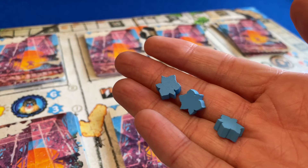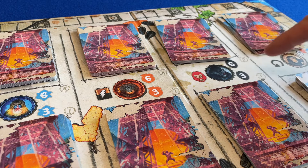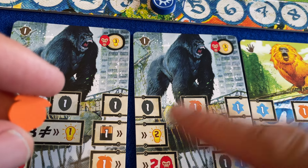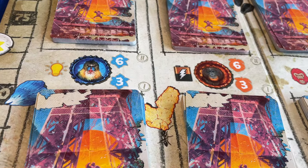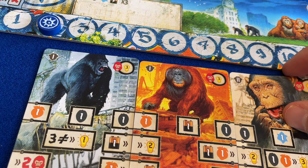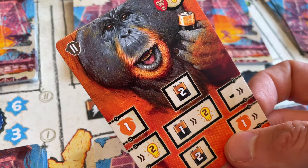Later designs have attempted to find a middle ground between the static market and the river system, with a variety of intriguing marketplaces. After Us is unusual, in that the cards you purchase are drawn unseen from the top of a deck. You know roughly what you're going to get – gorillas tend to increase the rage track, mandrills frequently generate victory points, orangutans tend to create energy, and chimpanzees copy abilities – but the specific card you're purchasing is unknown.